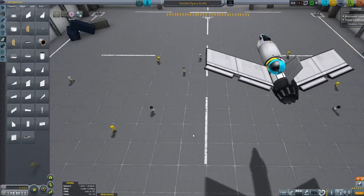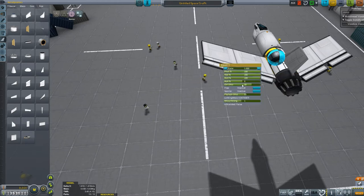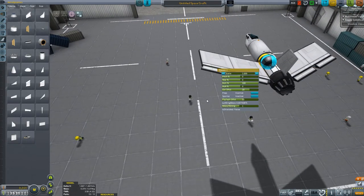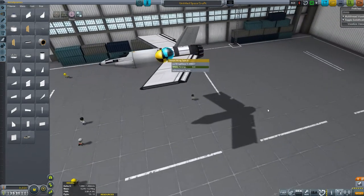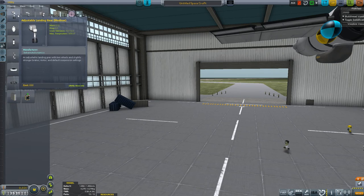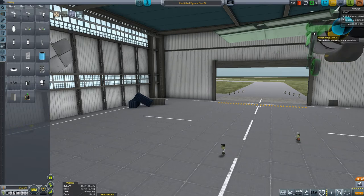We shouldn't really need any more intakes for this engine since we can't really go that high. We will adjust our control surfaces — you'll be pitch, you'll be roll, and you will be roll. We'll drop down the deflection on these. Hopefully that doesn't rip off. That puts us at 3.58. I don't really want to go any lower. I don't think we can get away with any less fuel. So let's see what we have in terms of landing gear — we'll use the lighter ones. Two of those.